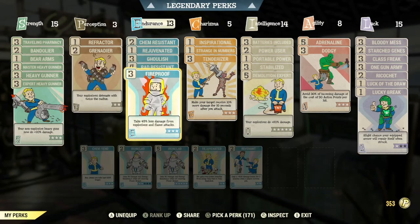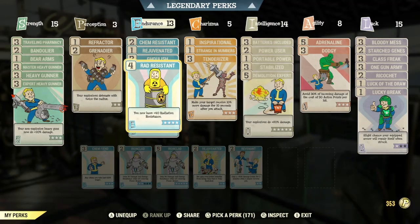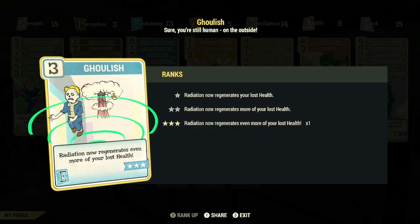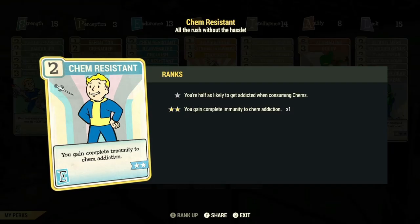In the Endurance category: max rank of Fireproof so that you take 45% less damage from explosions and flame attacks — this is very useful as it will make you as tanky as possible against Scorch Beasts and their screeching attacks. Max rank of Rad Resistant so that you gain plus 40 to your Radiation Resistance. Max rank of Ghoulish so that Radiation now regenerates even more of your lost health. Rank 1 of Rejuvenated so that you gain increased benefits from being fully fed and hydrated. And finally, max rank of Chem Resistant so that you gain complete immunity to Chem Addictions — because being a Junkies build, you're going to be utilizing chems as much as possible, and we don't want any extra addictions affecting this build negatively.